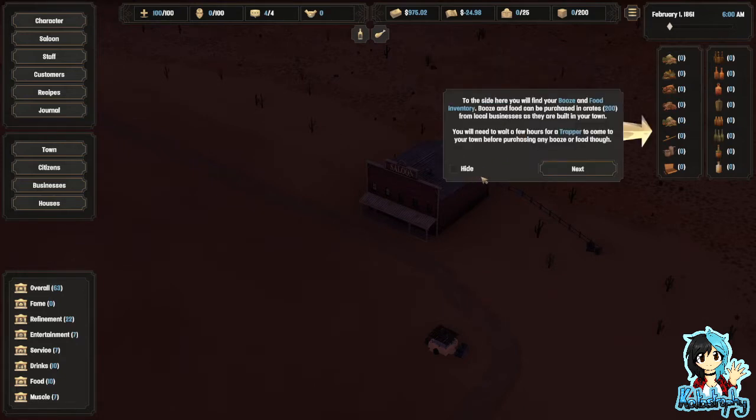Here you will find your booze and food inventory. Yes, booze all the way! Booze and food can be purchased in crates of 200 from local businesses as they are built in your town. You will need to wait a few hours for a trader to come to your town before purchasing any booze or food though.